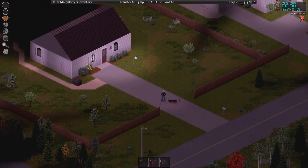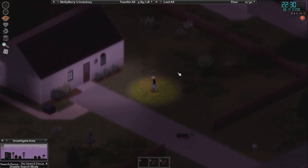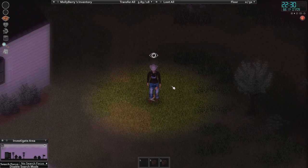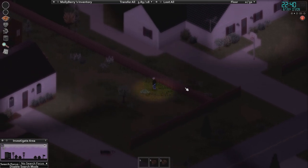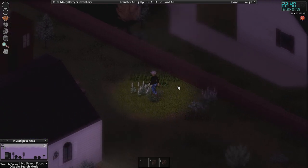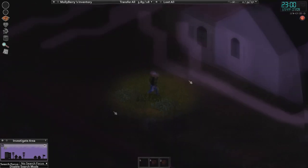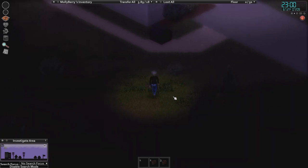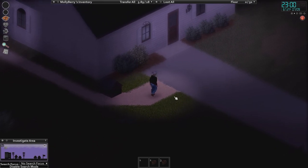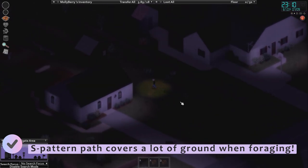We're geared up to go into this house. Let's turn on our foraging again — especially early on, we want to remember to keep focusing on foraging because we're going to get food items, and apparently cockroaches. That's so gross. It is really quiet around here; all the zombies moved into the city. I like to forage in an S-pattern, and I blame airline FOD walks for that.